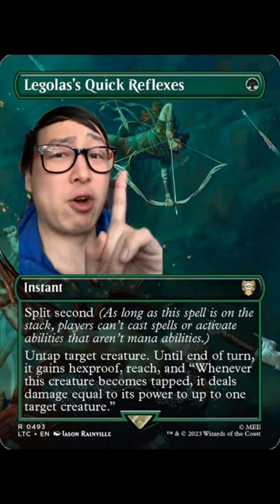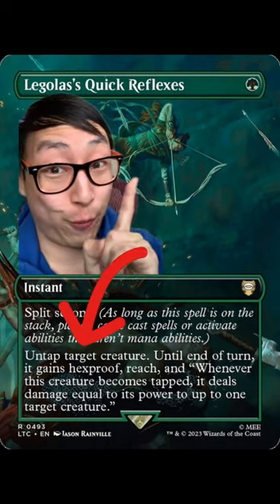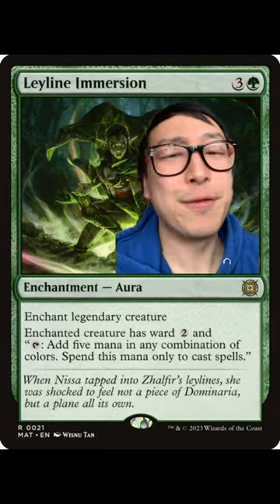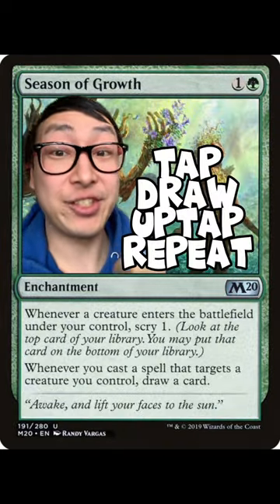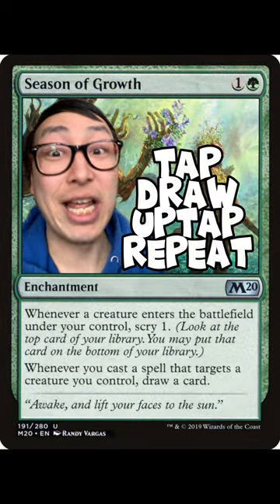Just from a quick look, there are at least 20 different ways to untap a creature for one mana. Green has a million different ways to get Wily to tap for mana, although this would be the dream: you tap Wily for mana, cast a spell to untap it, draw a card, gain a life, repeat.